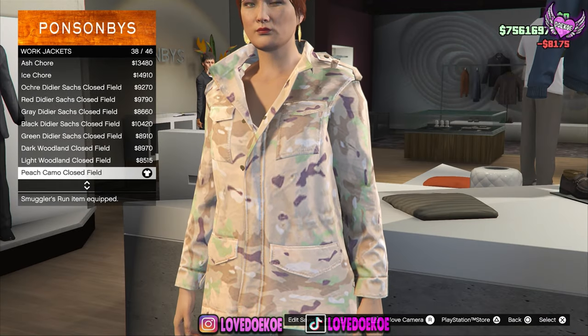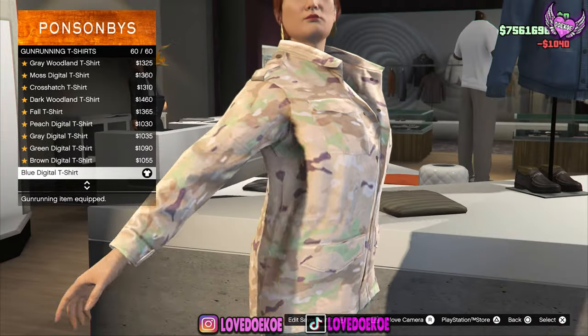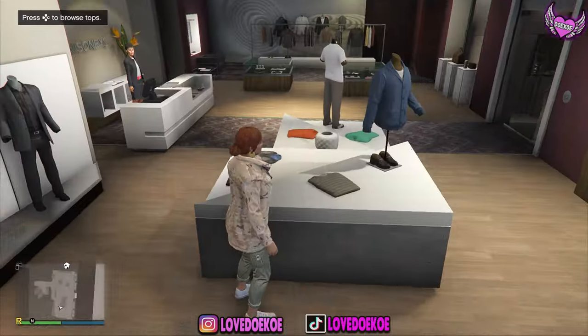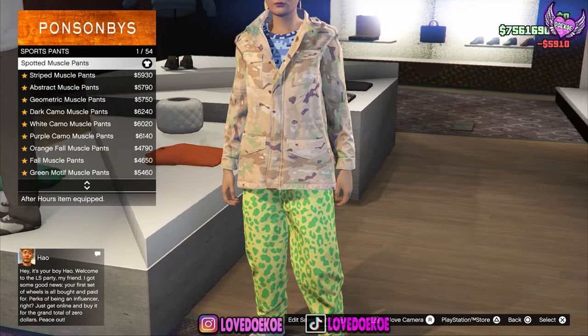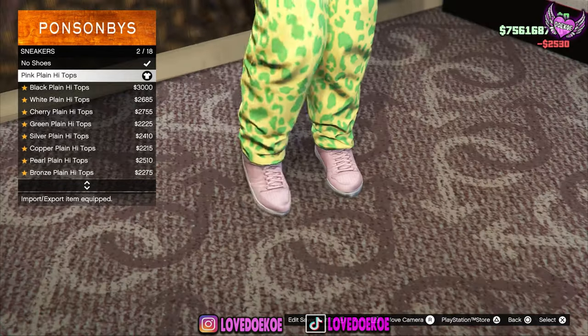Now choose number 38, the peach camo closed field. Then go to Gunrunning t-shirt and choose number 60, the blue digital t-shirt. Go to sport pants and choose the spotted muscle pants, number 1. Then go to sneakers and choose the pink plain high tops, number 2.